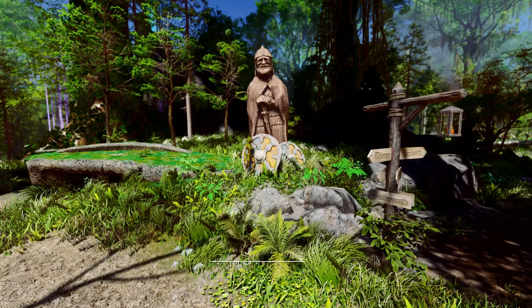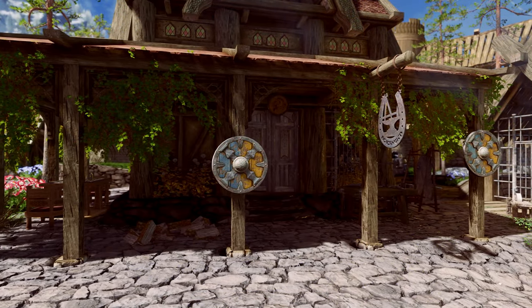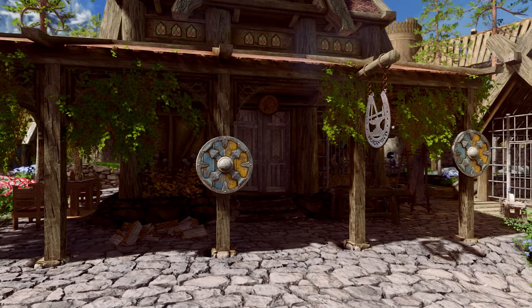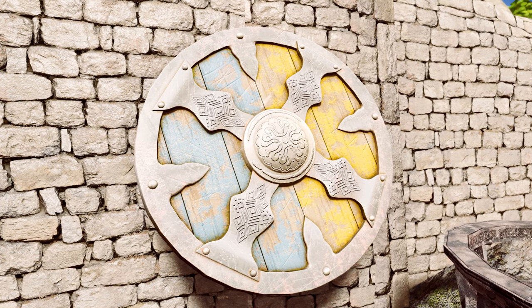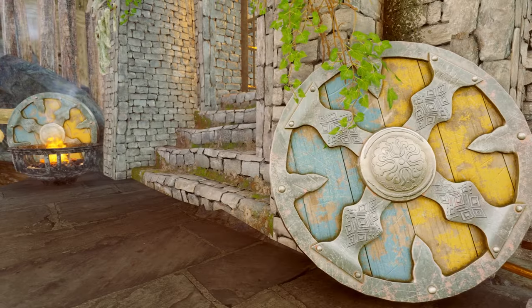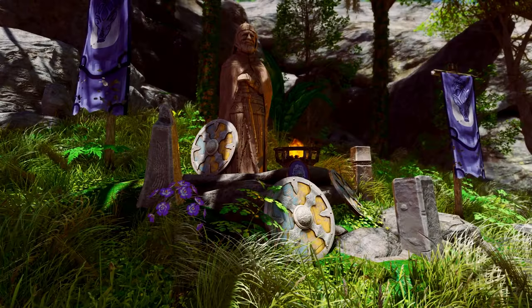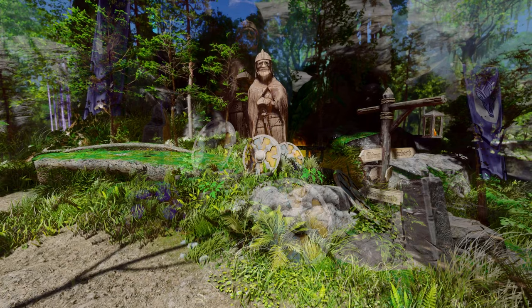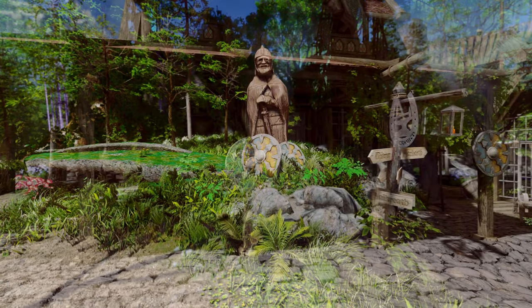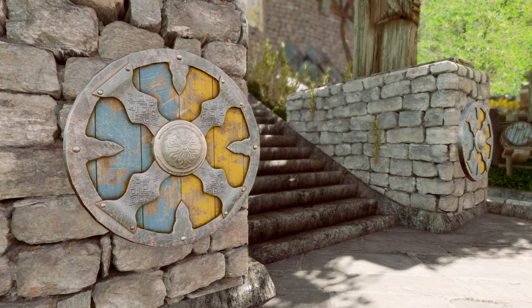Next up is Half Face's Whiterun Shields mod, which transforms the Whiterun shield decorations commonly seen in the city into something more visually appealing. The blue and yellow colors are well balanced, and you can spot these shield decorations not only within Whiterun, but also occasionally while walking around if you use Lux Viya. It's a small but impressive mod. Since it's an ESP-free mod, you can install it any time during your gameplay.